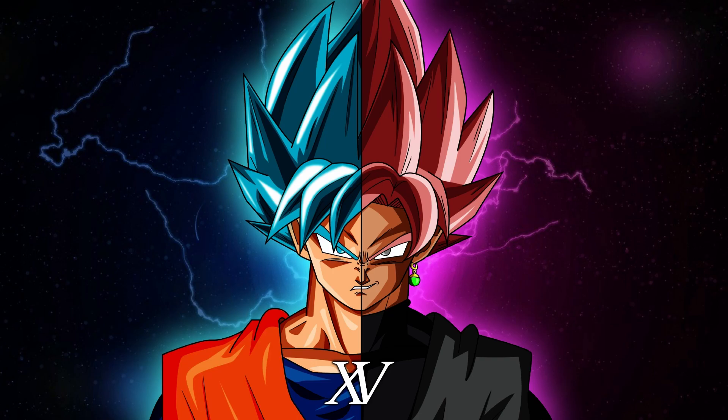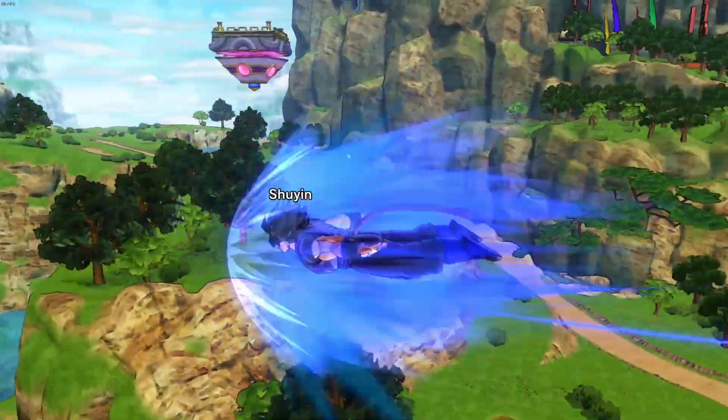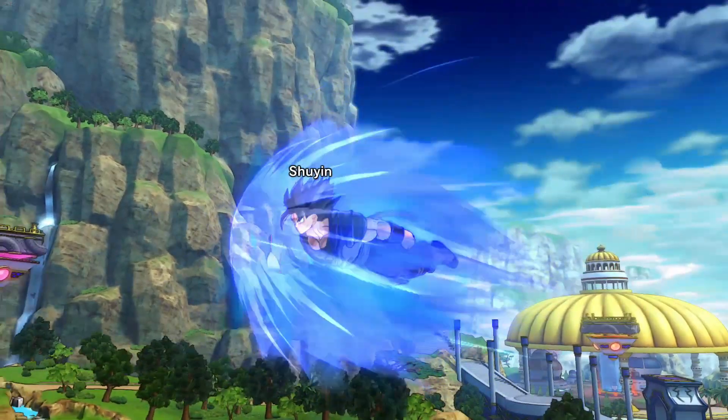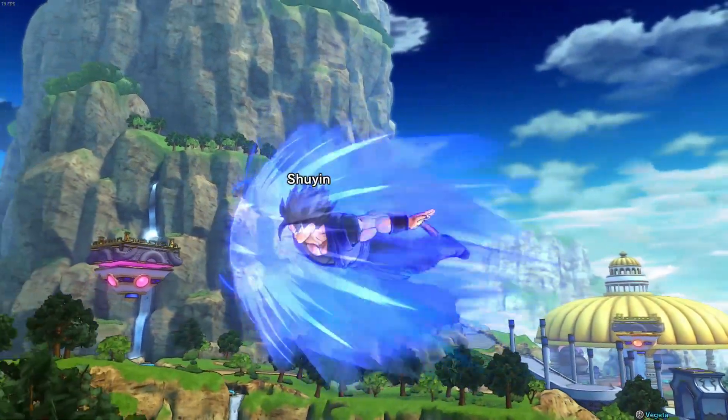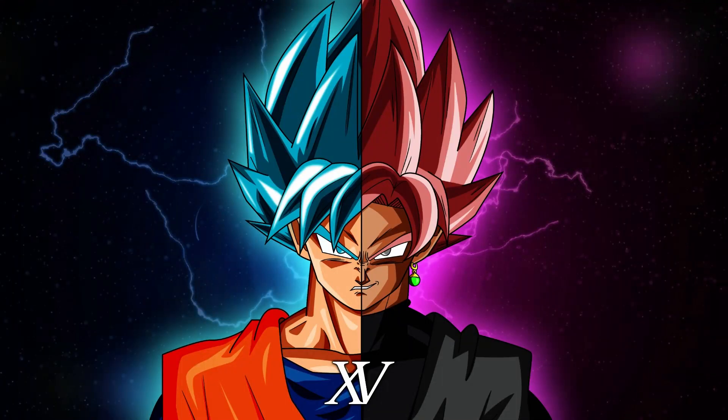Along with that, Saiyans should be able to choose to have a tail like Universe 7 Saiyans — and make them animated, the models are already there, just do it — or have the choice to be like Universe 6 Saiyans and not have them. Also, adding in more races like Hit's race, Beerus' race, Androids, and Tien — like, what even is Tien? Why hasn't this ever been talked about?